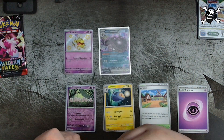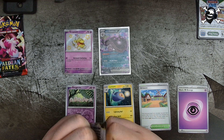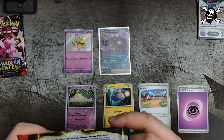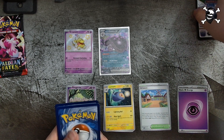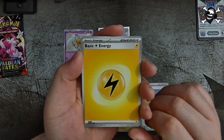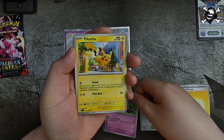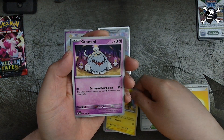Pack number two! Still looking for a shiny — hopefully we can find one. I don't know what Pokemon are shinies in this set, but any would be awesome. We got Lightning Energy, a Pikachu and a Pikachu pack — interesting, funny — and another Gimmighoul.